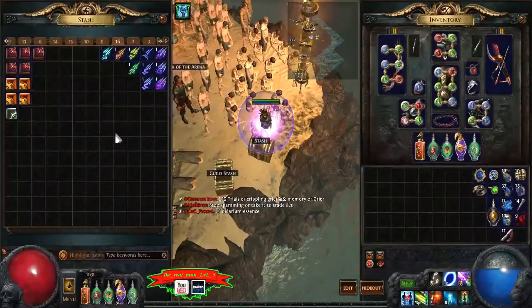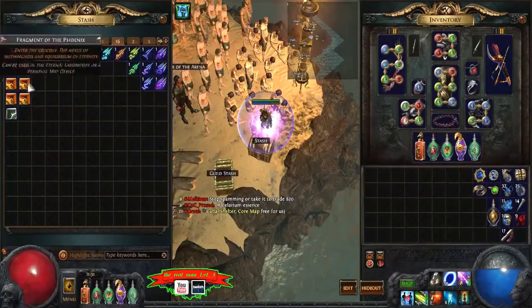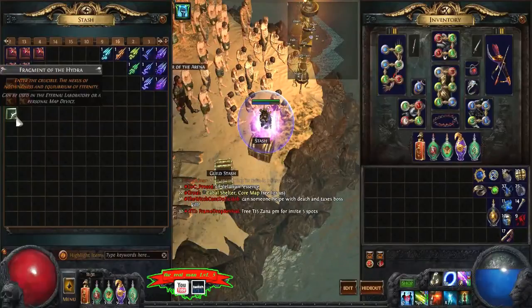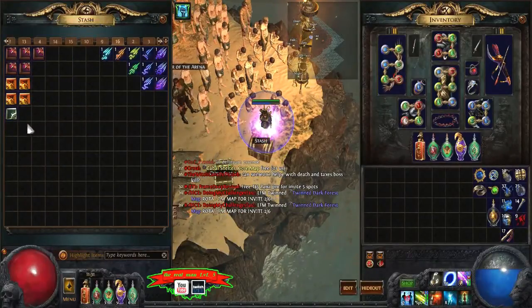I just finished killing 10 guardians and as you can see you get 10 fragments from them. I didn't even know — I guess I'm late to the party — but you get the fragments 100% of the time, I'm assuming.